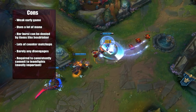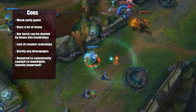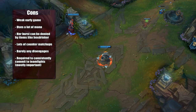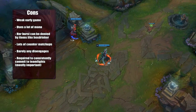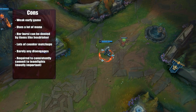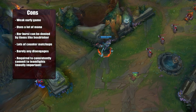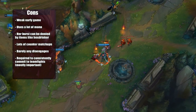She also barely has any disengage. Her dashes require enemy units — champions or minions — to dash onto. She can't dash to wards, and the main escape option is dashing to jungle camps over walls. So she lacks escape potential and is not great at escaping. It's really important to know where the enemy jungler is before engaging, otherwise you're going to lose your early game and be pressed back really hard.